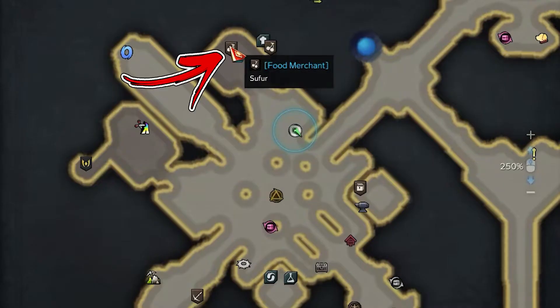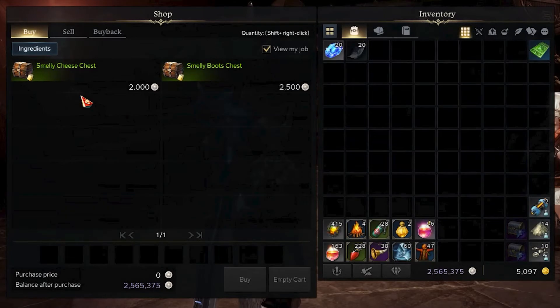Then, inside the building to the top left, you will notice two food merchants and you have to speak with the Sufur. She will be able to sell to you two different types of chests.